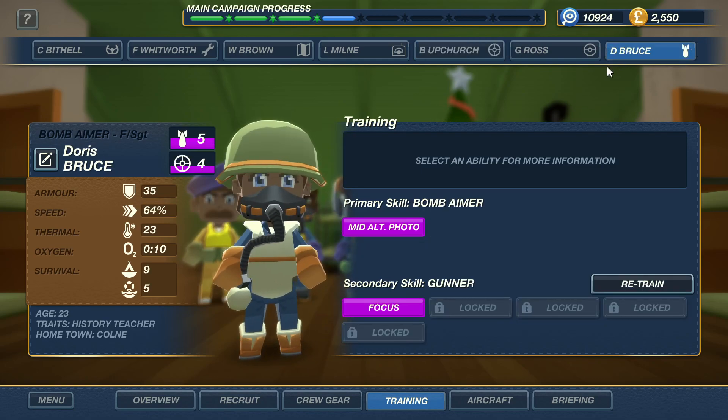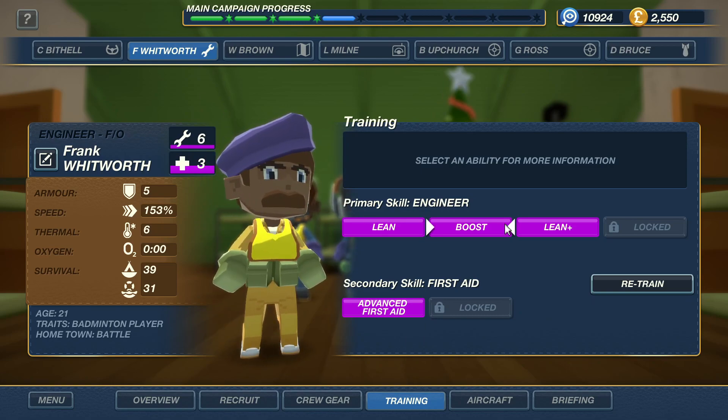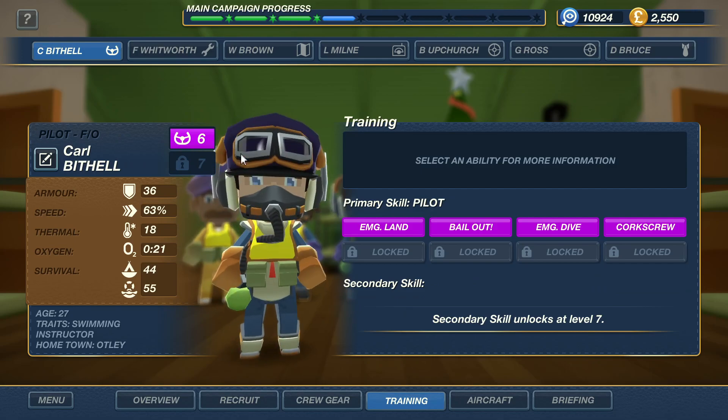How's Bruce doing? Bruce is doing okay too — 5 and 4 gunnery skill. Good for him. Or her — Doris. And then the repair guy, we're going to keep him on the medic. Level 6. He's got the lean plus and the advanced first aid. So they're getting really good. The pilot's doing awesome.